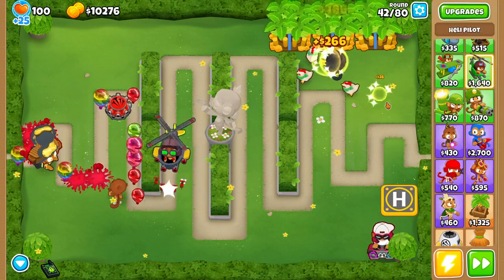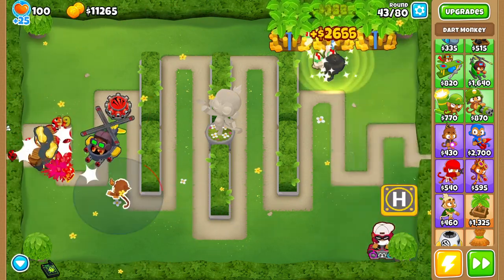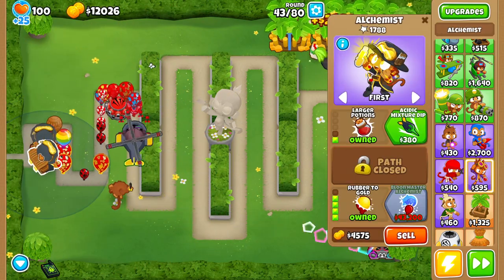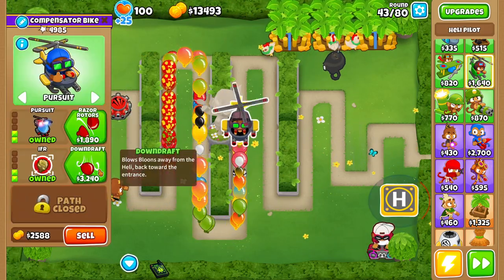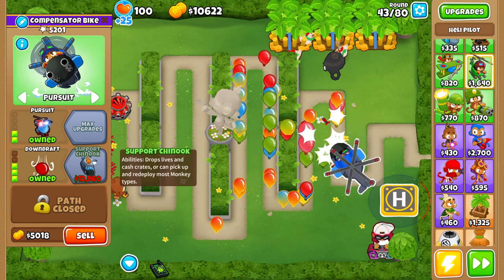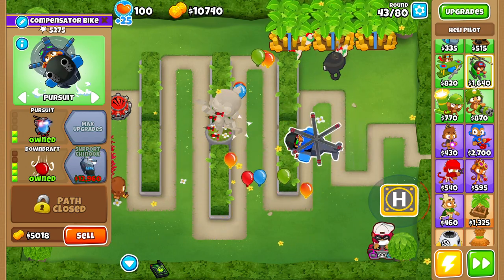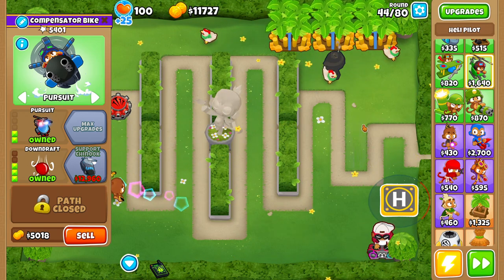We farmed pretty hard. Right now what we've got is a Heli Pilot, a somewhat small amount of defense, and our two Rubber to Golds which are helping us out quite a bit. It's finally time to decide: do we go Razor Rotors or do we go Downdraft? Today we're going for that Downdraft — push it back, let it go — and then we're gonna get that Support upgrade right after.